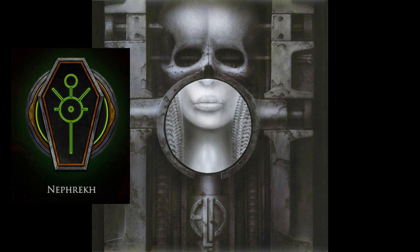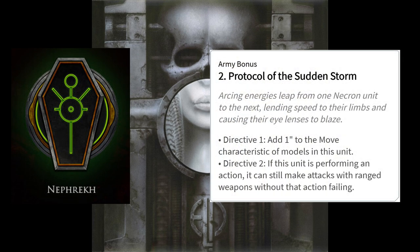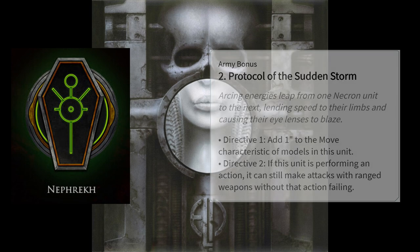The dynastic code also gives you access to both directives for Protocol of the Sudden Storm. Directive 1 gives the unit plus 1 to their move characteristic, and Directive 2 allows you to make ranged attacks after performing actions without that action failing.